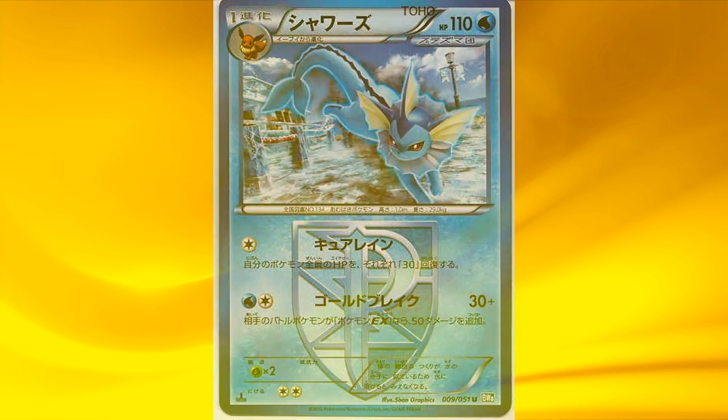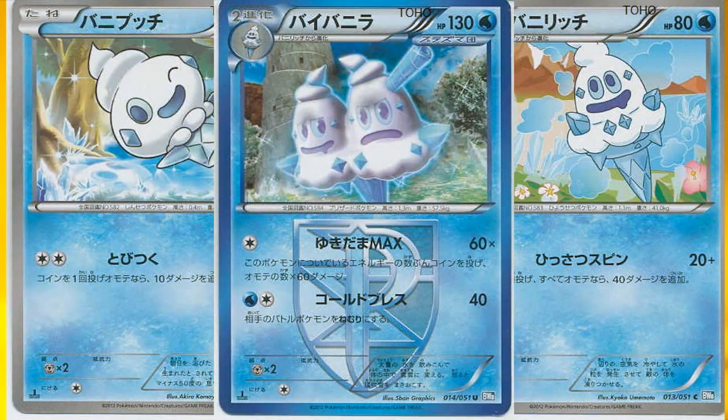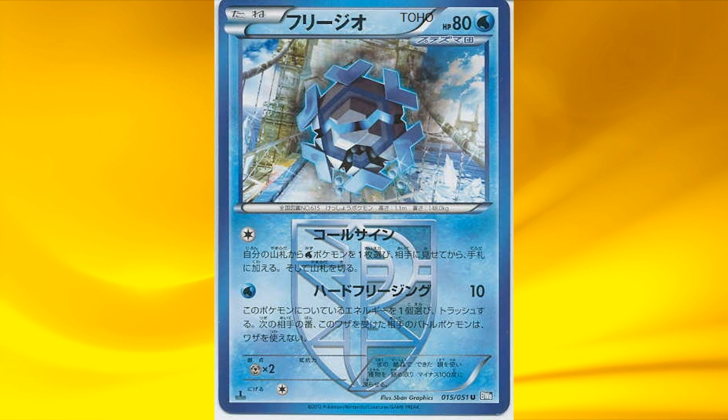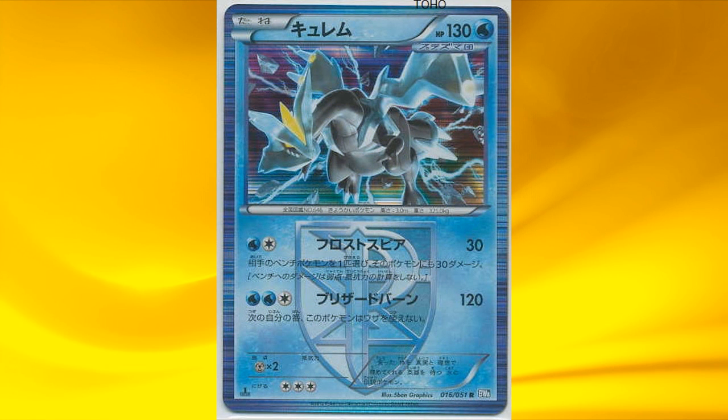Next is Vaporeon, which isn't that good to be honest. Next is the Quagsire line — Quagsire has an ability that reduces all damage done to him by your opponent's active Pokémon by 20, too bad his attack isn't that great. Now we have the Vanilluxe line — its Snowball Max attack states flip a coin for each energy attached to this Pokémon, and this attack deals 60 damage times the number of heads. So with Fliptini and Blastoise the attack power is endless. Here we have Cryogonal, which can be used to buy some time, because with its second attack you discard an energy from Cryogonal and in return your opponent's defending Pokémon can't attack on its next turn. Next is a new Kyurem — big HP Pokémon, and it's definitely a great card to be used with Blastoise.